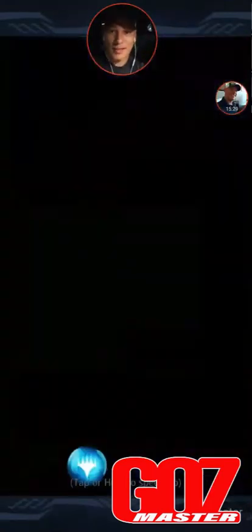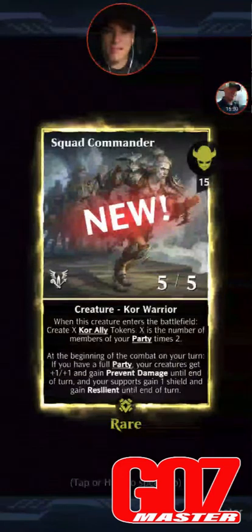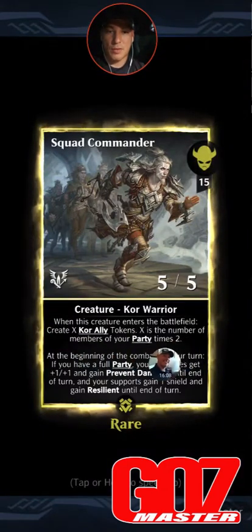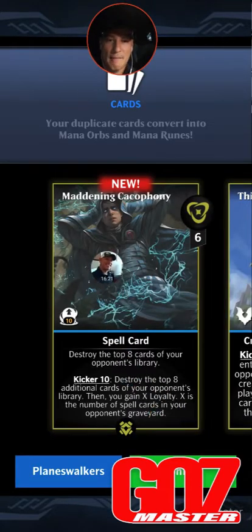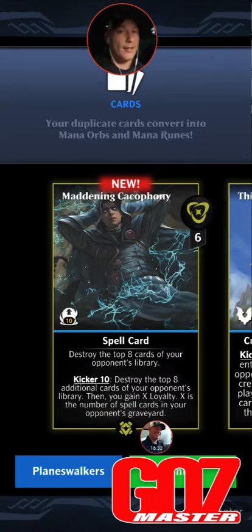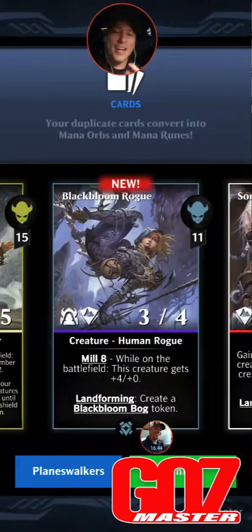That was great — that made it worthwhile right there. Come on, new cards. That's not new, not very excited. New — yes! Squad Commander! Dude, this is a great pack. 15 mana, 5/5 core warrior: when this creature enters the battlefield, create X core ally tokens where X is the number of members in your party times two. And Maddening Cacophony: six mana spell card — destroy the top eight cards of your opponent's library. Kicker 10: destroy eight additional cards, then gain X loyalty where X is the number of spell cards in your opponent's graveyard. Three rares — I'll take that all day long!